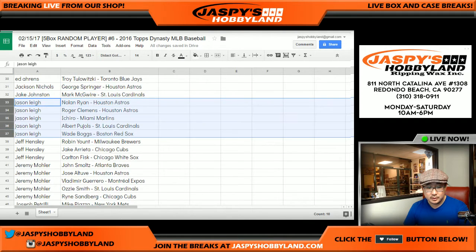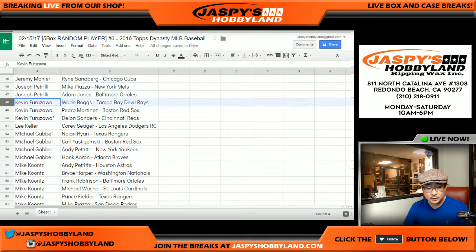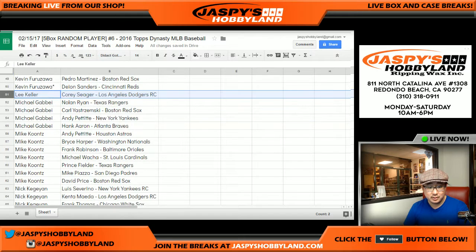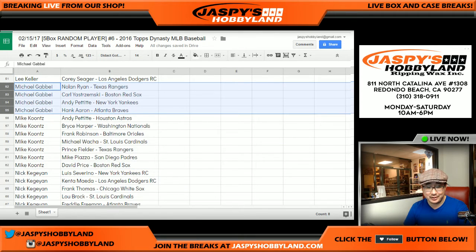There's Jake. There's Jason Lee. Jeff Hensley. Jeremy 33. Arizona Joe P. Kev California — Deion Sanders. Nice, with your last spot. Mojo Lee — Corey Seager, not bad. There's Michael G. There's Mike Koontz — good set of players, Mike. Look at that: Nolan Ryan Rangers, Yaz, Andy Pettit, Hank Aaron.